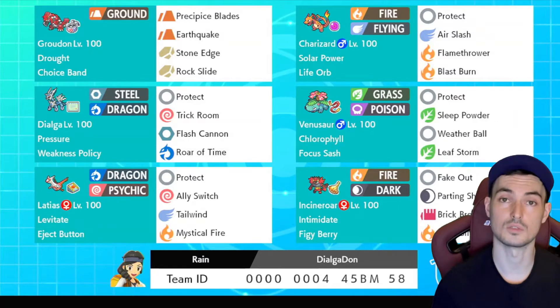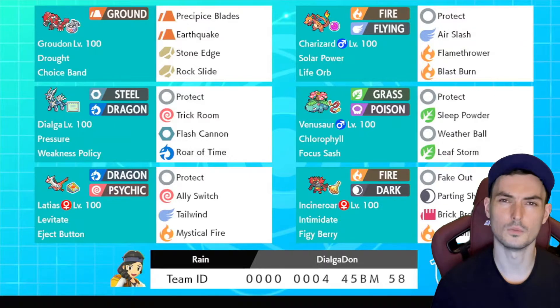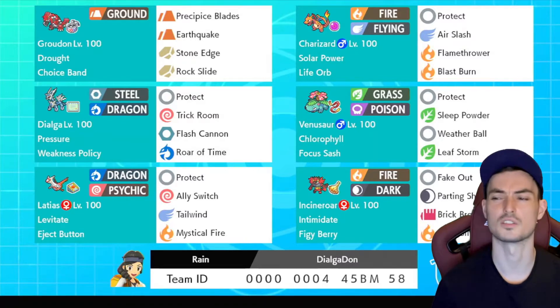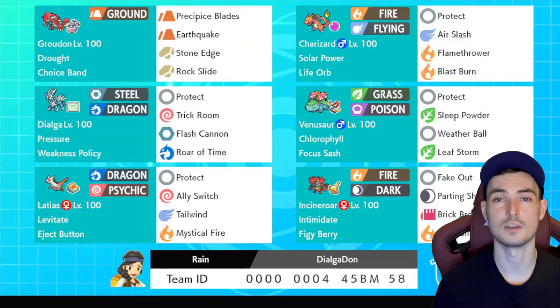Against those teams that have the Calyrex — usually the Astral Calyrex — they do a fairly good job of stalling out the trick room, so it's a real situation we can find ourselves in. So Groudon's a little bit weaker physically. We're at 180 attack EVs instead of 252. It doesn't affect any calcs as far as I know, and I think those special defense EVs are worth it. So let's give it a go and see if we can get our wins.